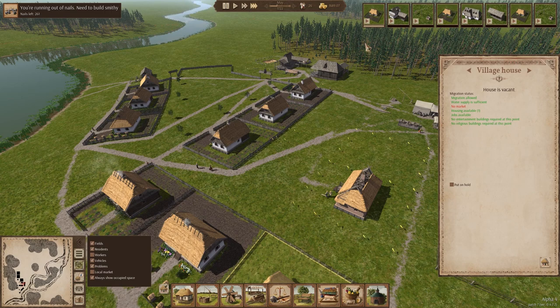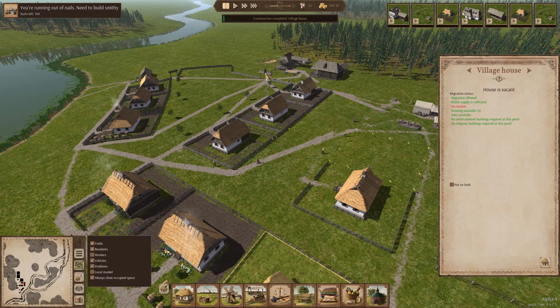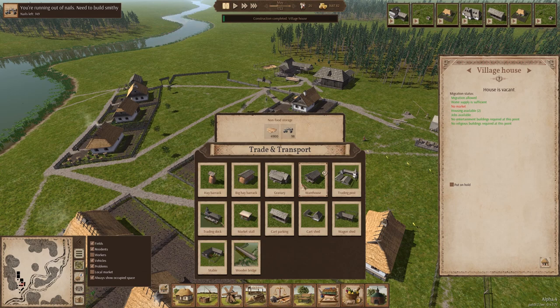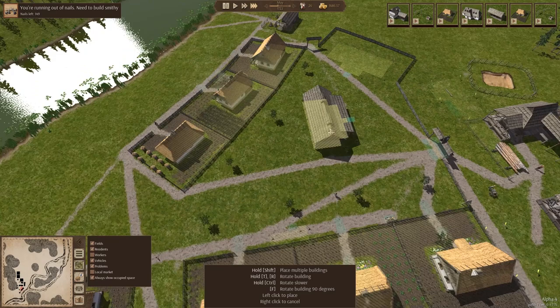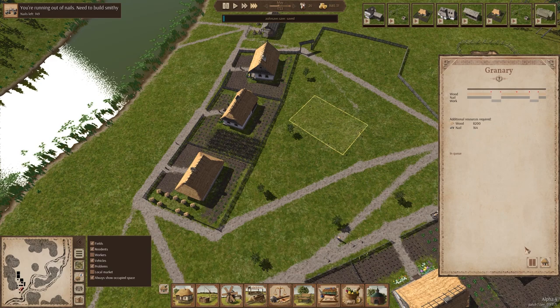That's one of the conditions for migration — to get more people here, we are going to need a market. And in order to get a market, we're going to need a granary. And in order to get a granary, we're going to need to build a smithy. So let's get that done. They're going to go and build the smithy now, which is great. We need to think about where this granary is going to go.